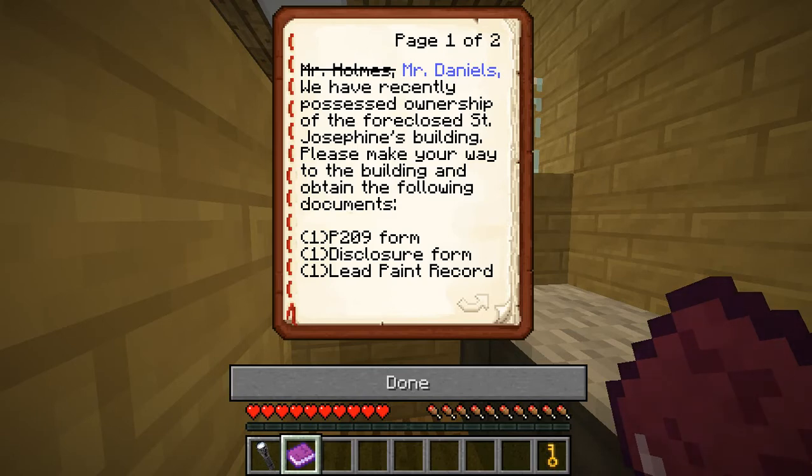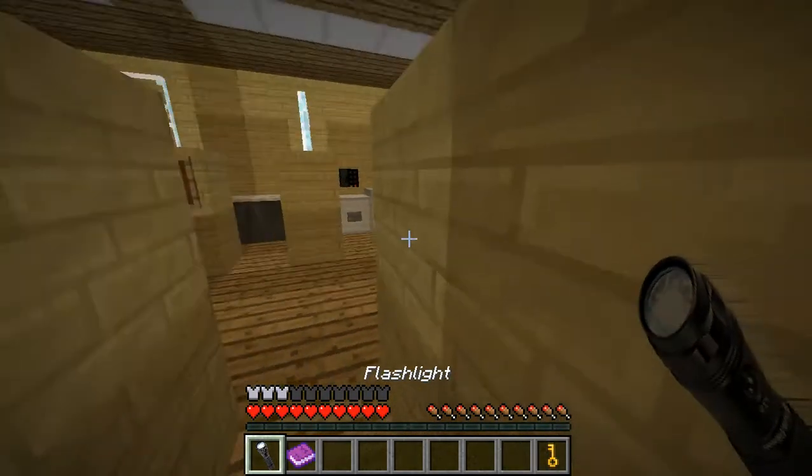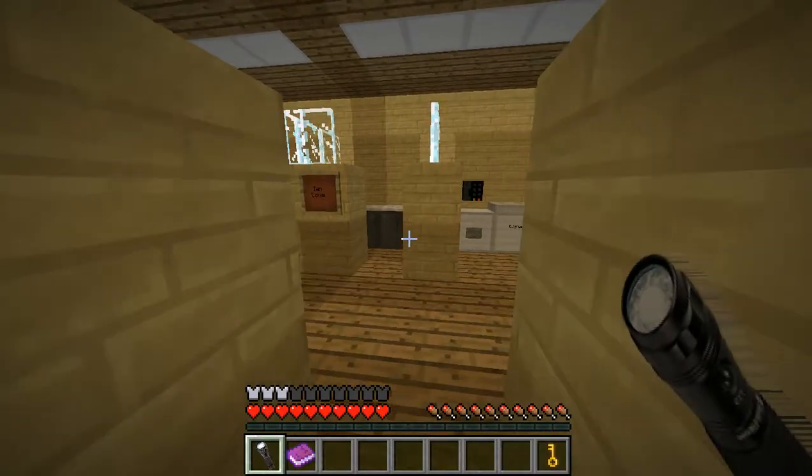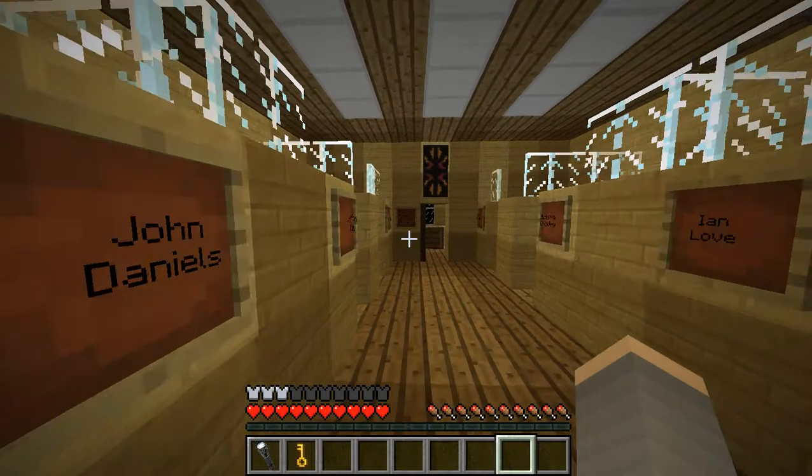Mr. Daniels. I think Mr. Holmes was at least meant to do it, or maybe he got killed. We have recently possessed ownership of the foreclosed St. Josephine's building — please make your way to the building, obtain documents. There are monsters in there and my goal is to collect the documents. In reality, nobody would collect those — they'd run for their lives. P209 form, disclosure form, lead paint record. All the paperwork will be handled by us if possible. Do not disturb any of the interior wall. Obtain the paperwork — the building will be sold in as-is condition. At least they give me a flashlight. It's horse armor. How do I use it? This is a brick. Dr. Benton, general manager.